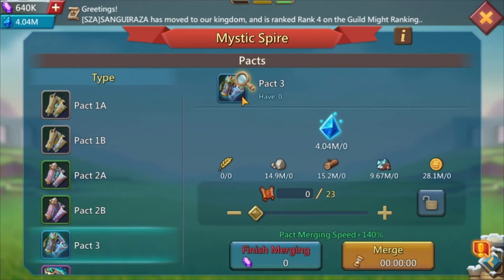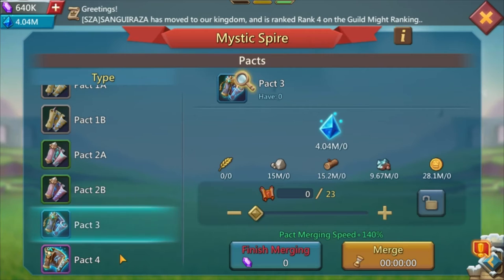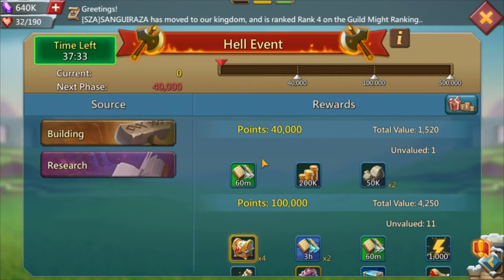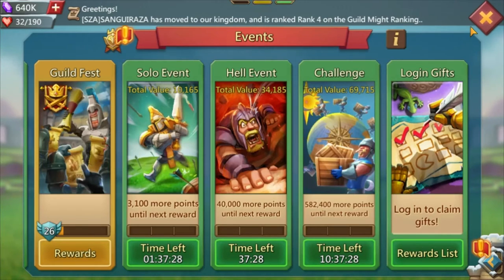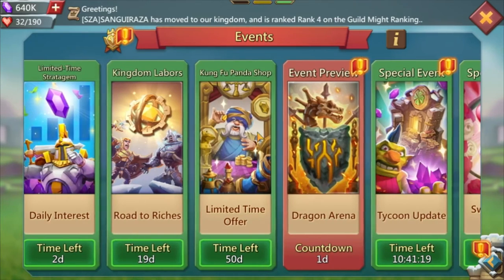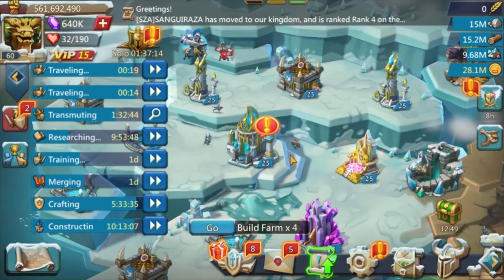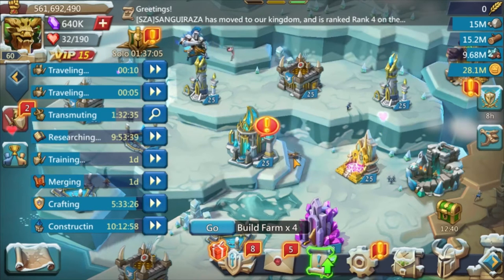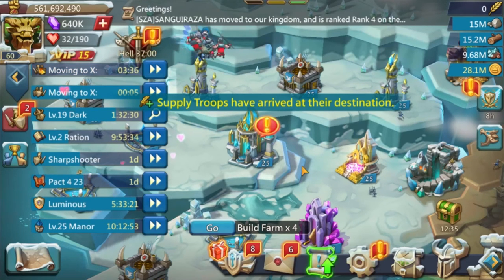That's about it for pack 3. You really want to unlock Trick Star and Jamming Gremlin ASAP - use all your speed ups to max out those familiars before going back to pack 1 and pack 2, because it's going to take a long time to get pack 4. Make sure you use speed ups during events: solo events, L events, Guild Fest, or timed events like Kung Fu Panda. Pack 3 will take you around four to six months to get.